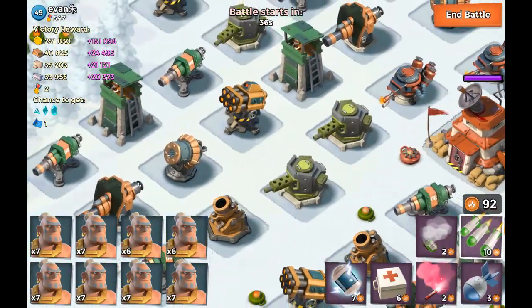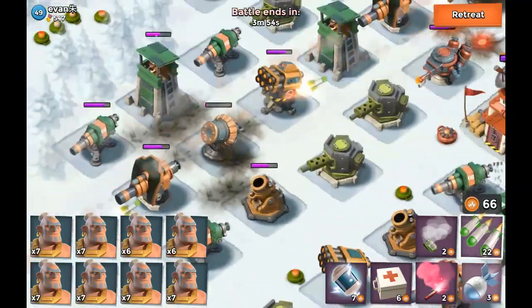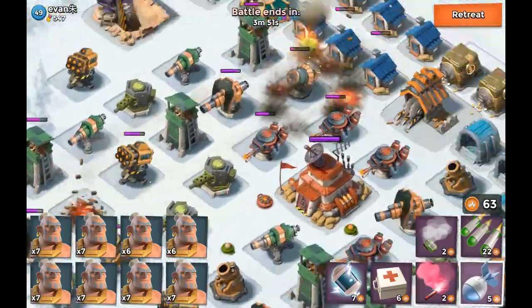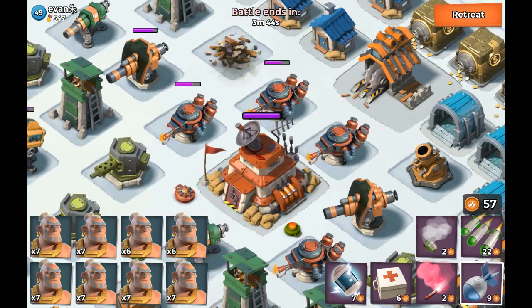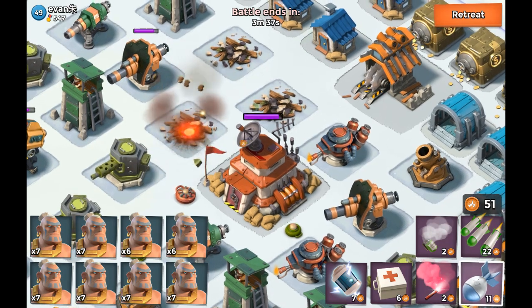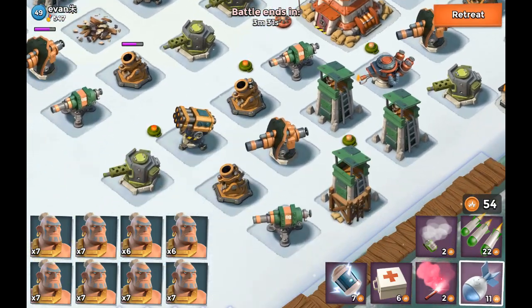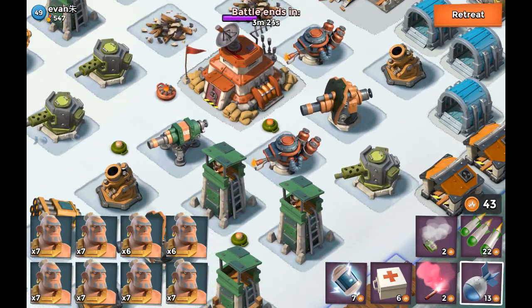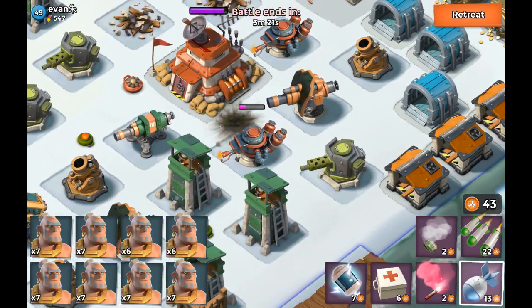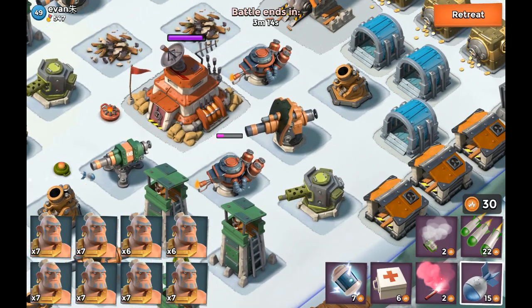First off, we wanna for sure take out those Shock Launchers. Shock Launchers do so much damage. Artillery. I think we're gonna be taking this one out. I'm not sure if I'm gonna take this one over here — and yes, we do! I've got no idea — I'm just doing some random stuff here, kind of thinking while we progress through our journey of actually taking stuff down like a boss.